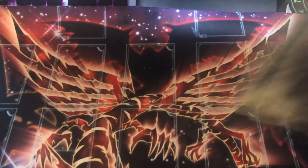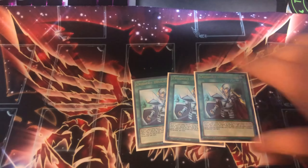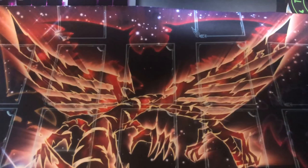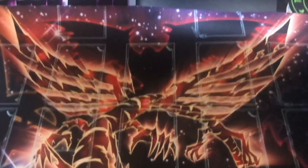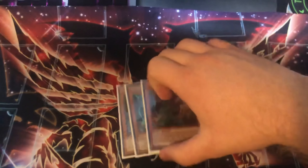Three copies of Cross Out Designator — pretty insane. Sometimes you can side out hand traps like Nibiru that won't be used going first and replace with this to play through hand traps yourself. I never saw this card during the event, but I'm assuming it would be good since we play all the hand traps. And finally three copies of Lancia — really good in the matchups where it matters and can just be a pass in certain scenarios.